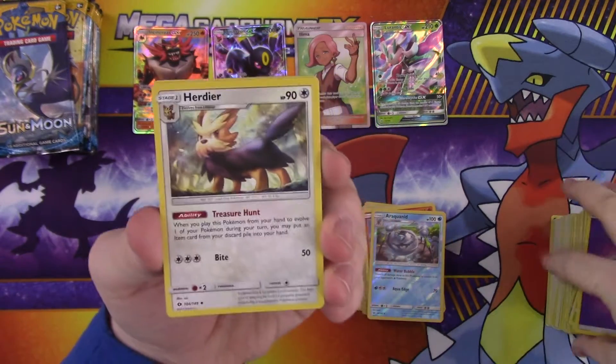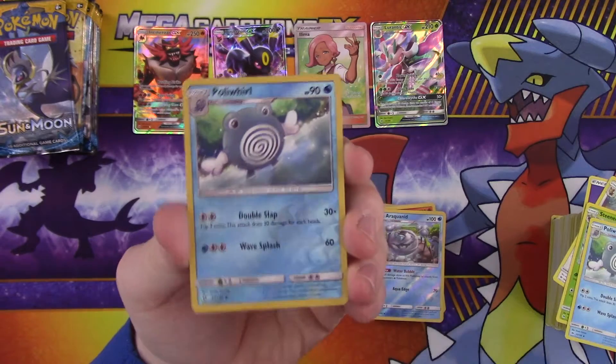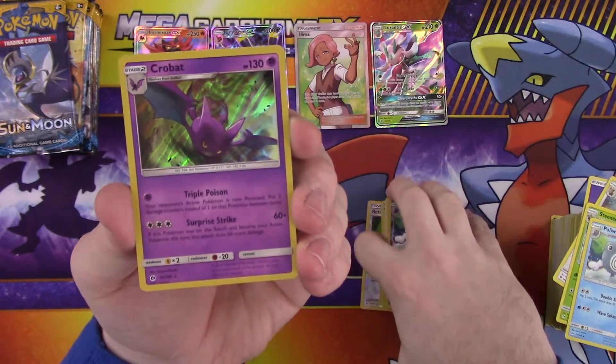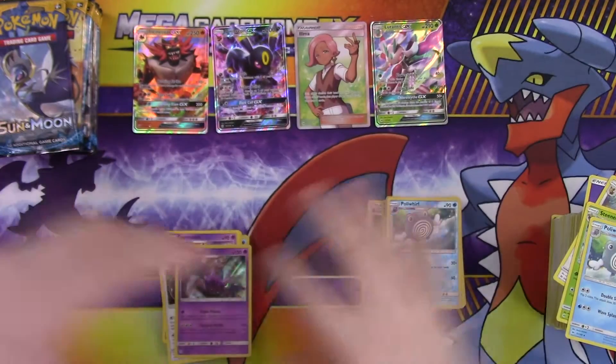So: energy, Herdier, Steenee, Poliwhirl, reverse Poliwhirl — that's funny — and a foil rare Crobat. I like the foiling on the new rares, they look neat.